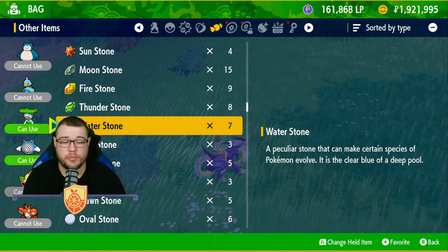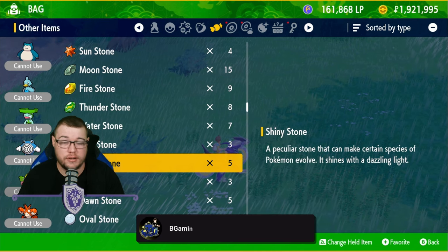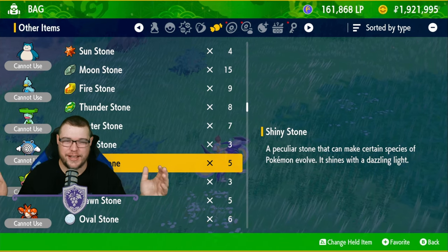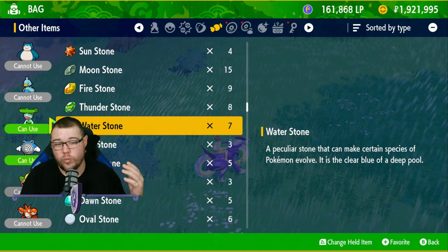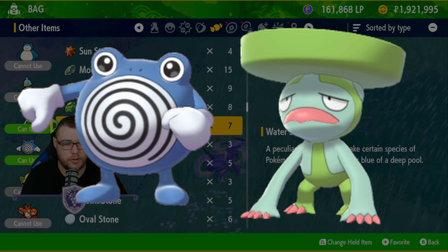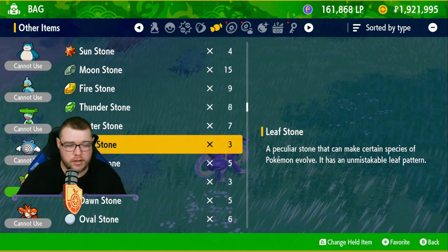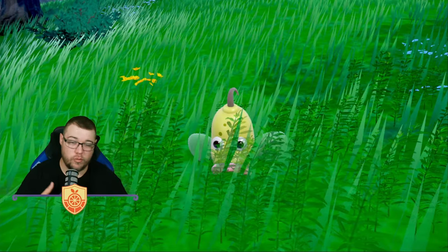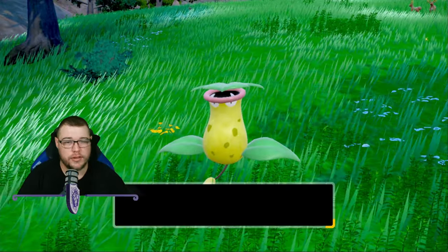Stone evolutions are a little bit easier, but you could run into problems if you don't have the stones. You can go back to the mainland of Paldea and get some from the stores. Ice stones are a little more rare. For water stone evolutions, you have Lombre into Ludicolo and Poliwhirl into Poliwrath. With a leaf stone, you evolve Weepinbell into Victreebel — you just click on it and it says 'can use,' and then you can evolve it.